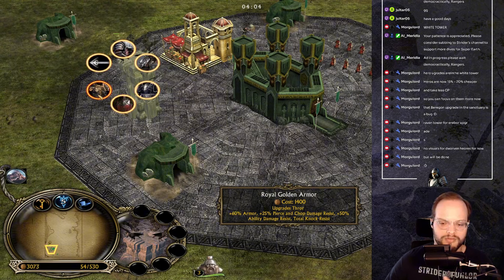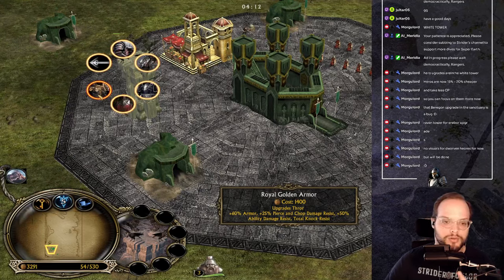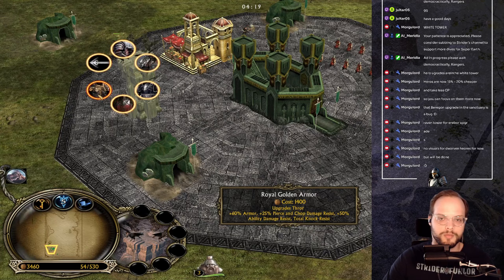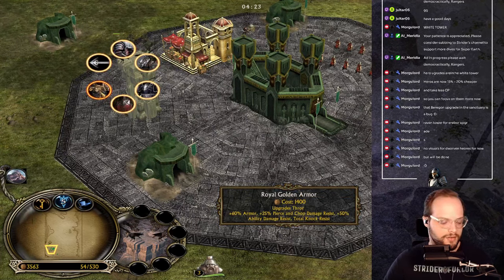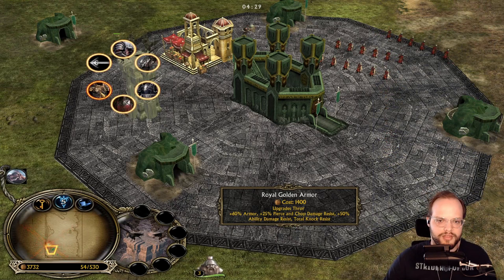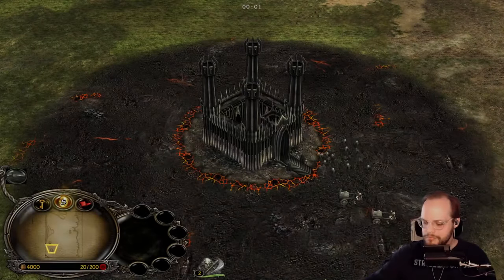The Airborne Raven Armor costs 1,200 resources — 50 additional armor, 25 blunt and chop damage resistance, and 75 knock resistance. The Royal Golden Armor gives 60 armor increase, 25 pierce and chop damage resistance, 50 ability damage resistance, and total knock resistance. These hero upgrades will really play a part in strategy as heroes become much more important.